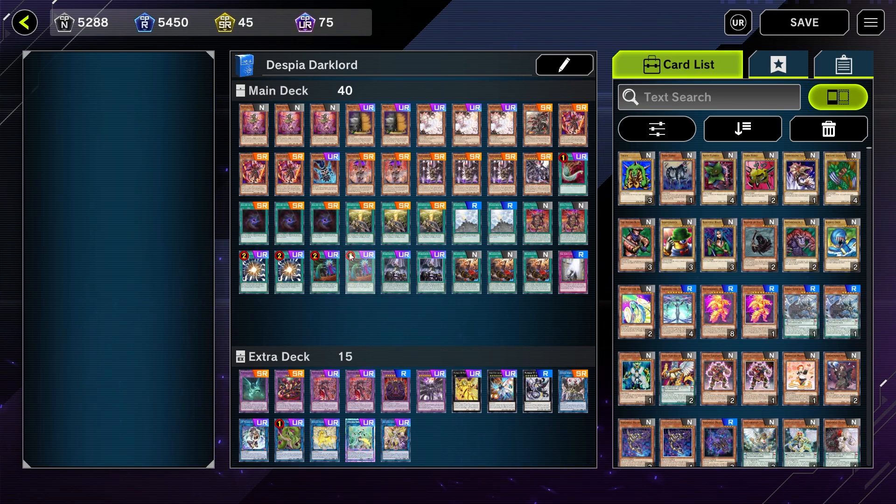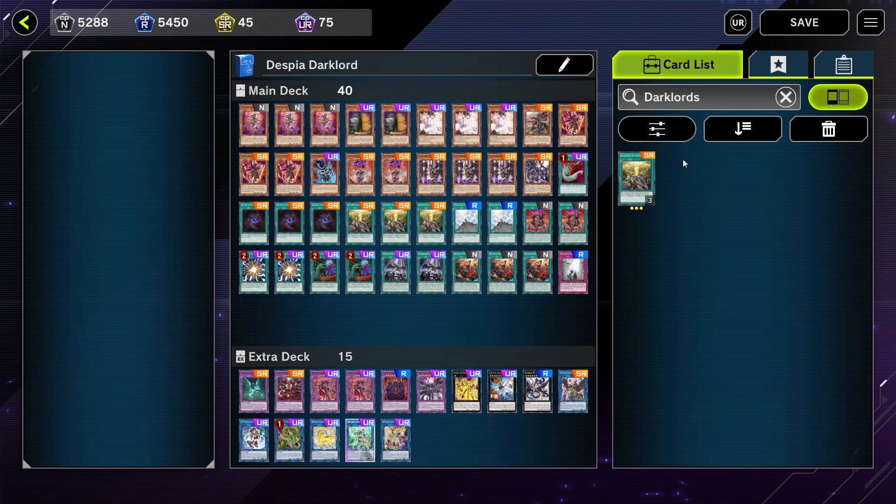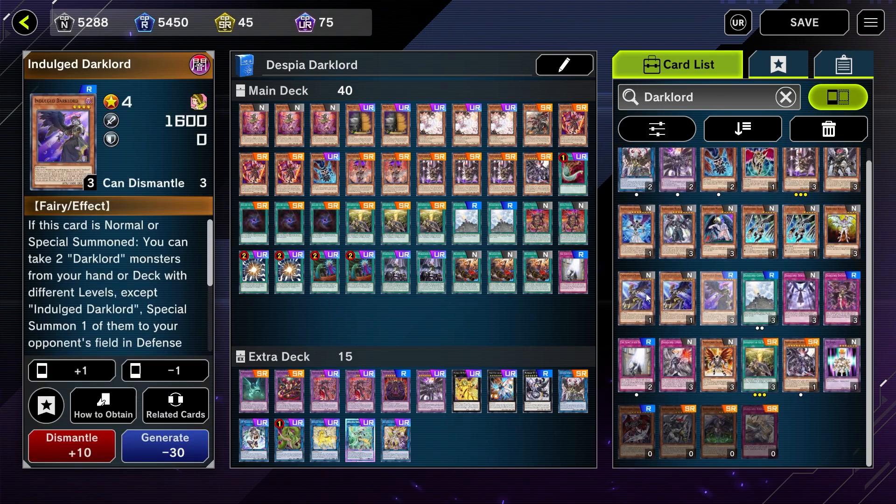Here's the Despia deck right here — this is what I had in the last video and I'm still thinking about changing it. I want to add that other Dark Lord card, like a level four. I was looking at Indulged Darklord — I might add this one back in, but I want to do more testing to see which is better. This is the decklist right now. I'll have it in the description below, so definitely check it out if you want to use the deck.